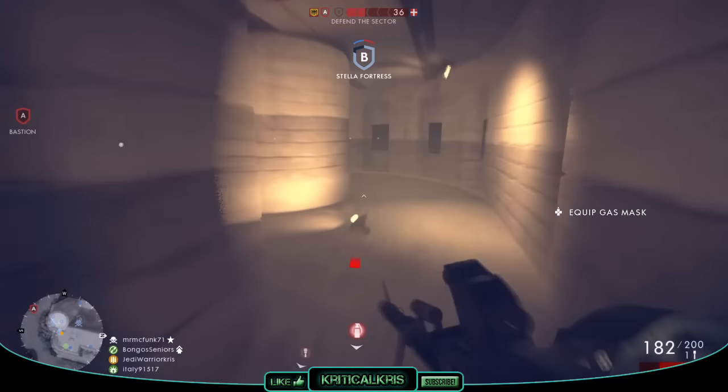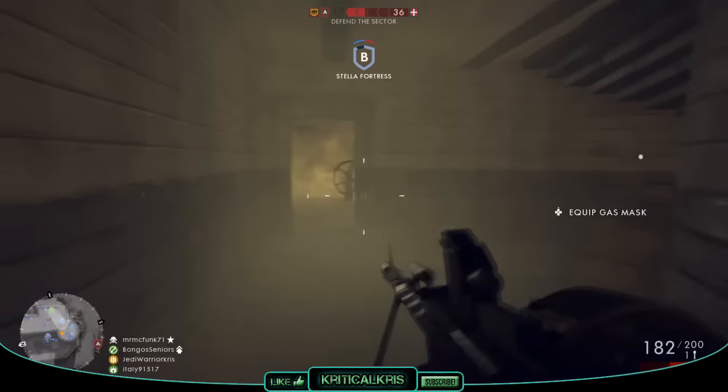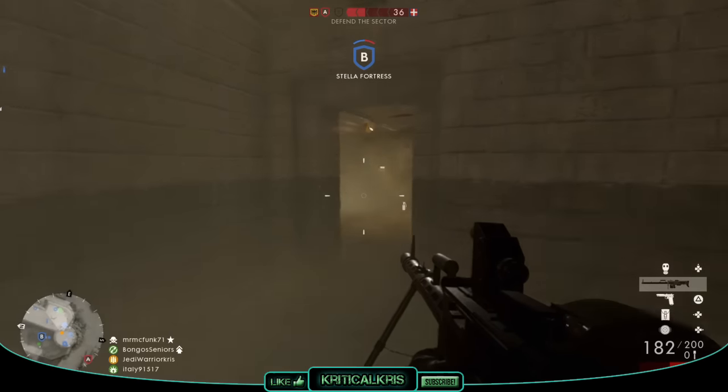In Battlefield 1, three variants of the MG15NA can be equipped on a support loadout, with these being the Low Weight, Storm and Suppressive, which I'll be talking more about and comparing later on.